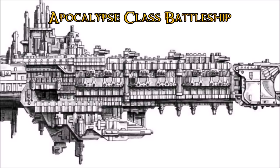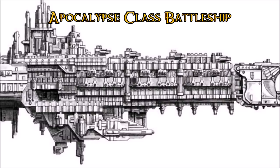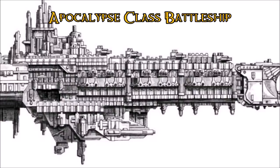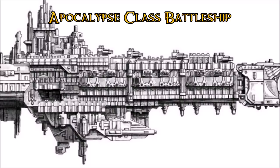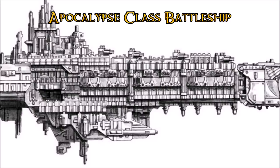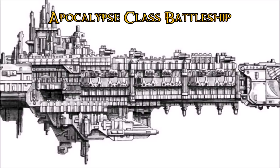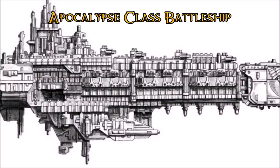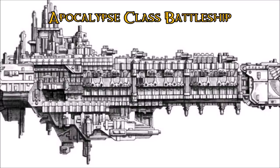The armor plating is roughly 3.7 meters thick based on CAD modeling scaled to the provided measurements, making it one of the best armored vessels yet. The only issue is keeping away from the enemy — at 1.8 gravity's acceleration, it's incredibly and agonizingly slow, which is a common flaw with all these battleships.